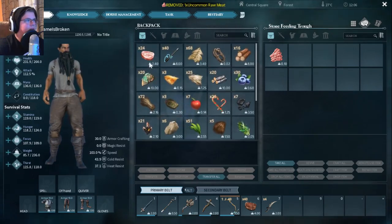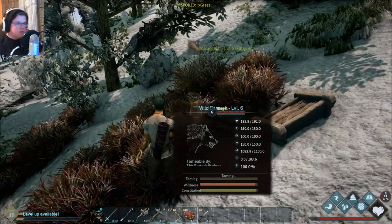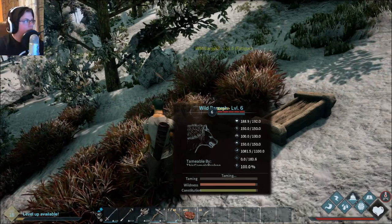Do we have meat on us? We do have some meat on us. We got ourselves one of these — I'm cool with that. I didn't expect it to just kind of fall over and start taming though.